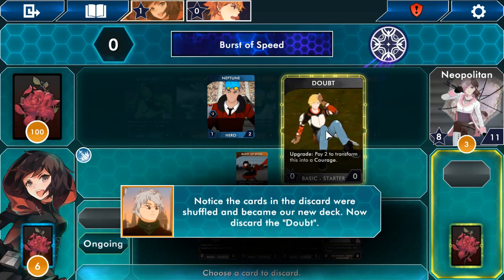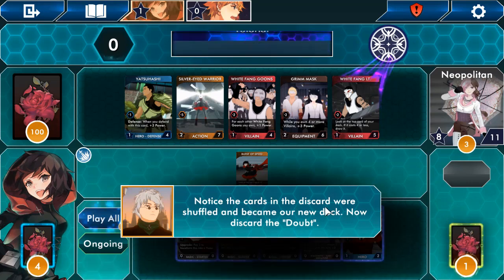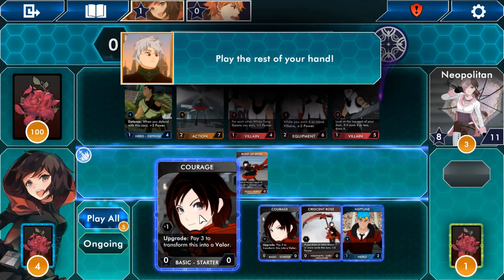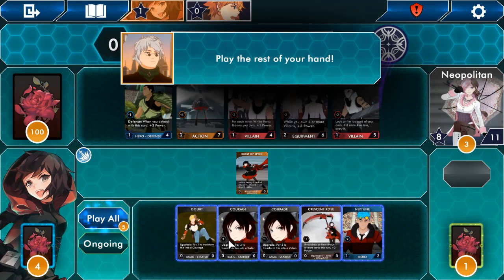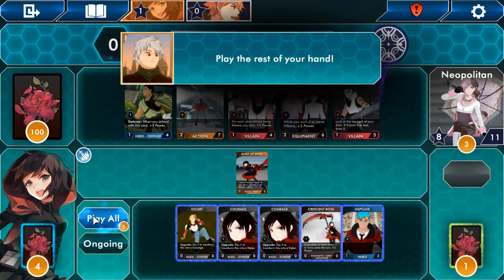So now we're going to buy Doubt because we have zero points — pay two to transform this card into Courage. Some cards say plus one, plus one, plus one, or plus two, and this one says 'pay two to transform it.' Doing this we'll get plus five right? Now we've got seven power. How on earth did we get seven?